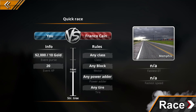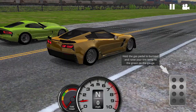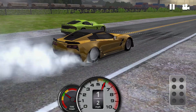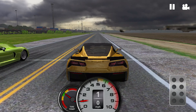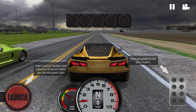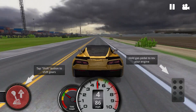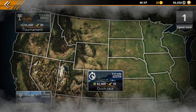Now let's run the eighth mile. If we ran a 12 in the quarter, I'm guessing maybe a six or seven in the eighth. Heated the tires, launched, tried to get my shifts right. We ran a 7.2 in the eighth mile at 97 miles an hour. That's moving pretty good — happy with that result.